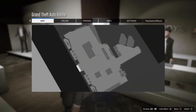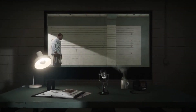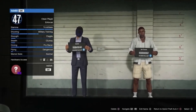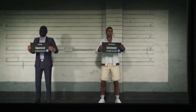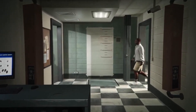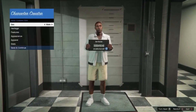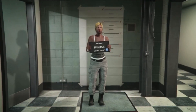Then you want to go into the main menu, go into online and then head down to swap character. Then once you have loaded in you can see my main character is on the left. You then simply want to go ahead and change the character on the right to a female. As you can see I have now changed it to a female, then you want to simply save and continue and it will make you take a picture.